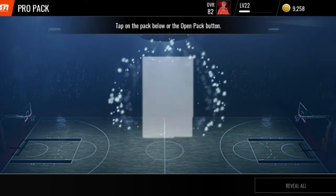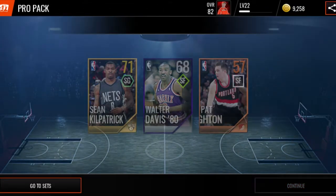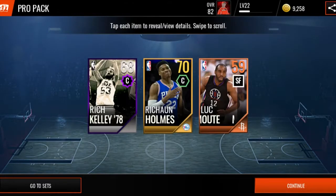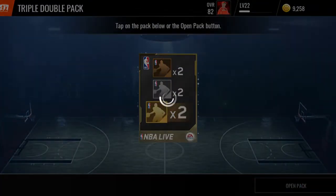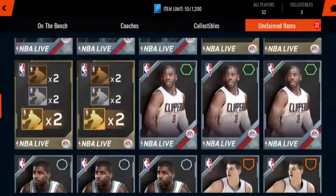Let's open three more pro packs - we got to mix and match. We're going to open another pro pack too. Let's open one more triple double pack and then one of each lineup pack. Ooh, increase the chance of an elite - we got four of those.